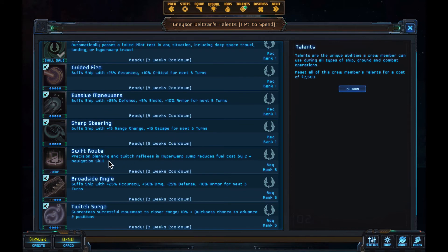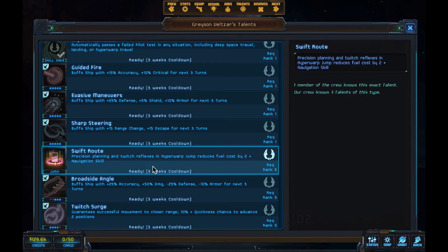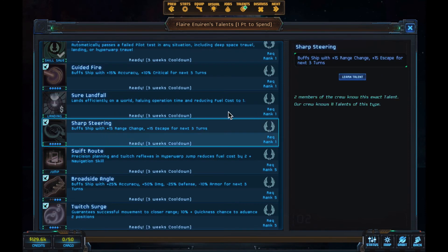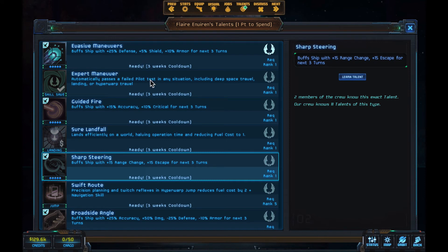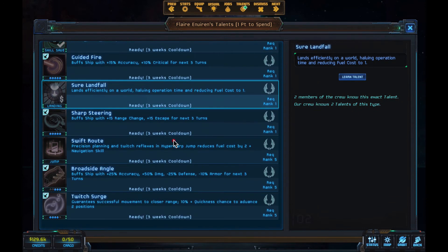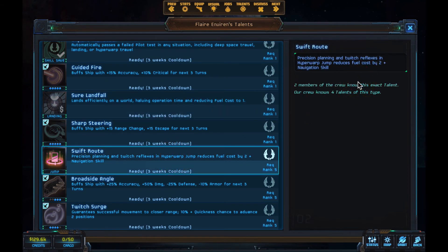This is a pilot. Swift Route is good — it's for hyper warp jumps and reduces our fuel cost. There is a navigator skill that's almost the same; two people know that. It's not bad to pick up a third because of the three-week cooldown — so if we're jumping through multiple hyper warp gates in a short period, it's good to have three or four of those. We picked up two Sharp Steerings, two Evasive Maneuvers, two failed pilot tests. Sure Landfall — we know two; that reduces fuel to land. Swift Route — pick up our second one for hyper warp jumps.